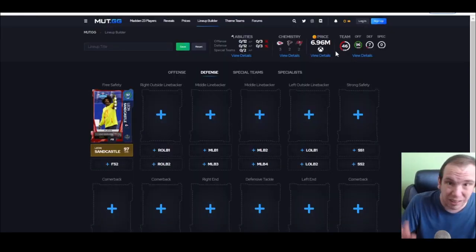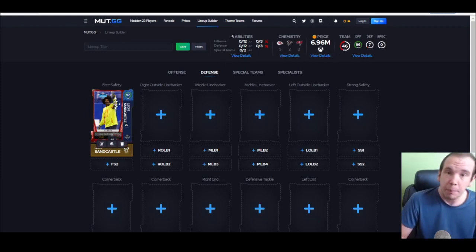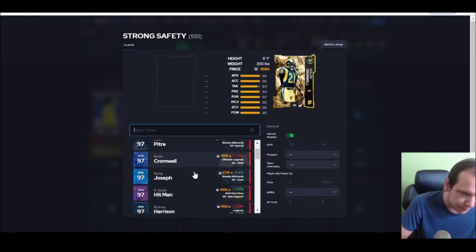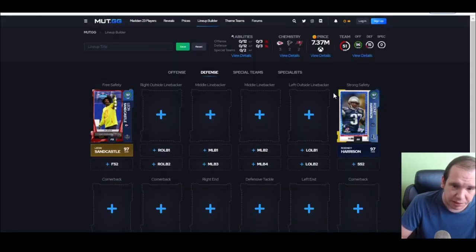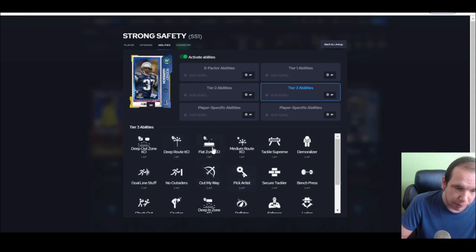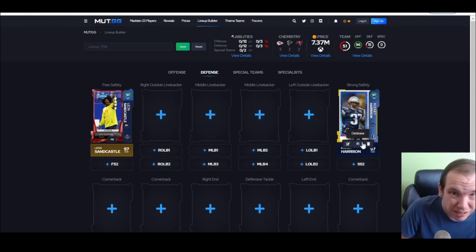Free safety — it's Sandcastle. If you want a guy to throw hit sticks, this is not going to be your guy, but as a coverage safety he's the best in the game. He's aggressive, he cuts off routes, he's so fast you can't outrun him — you can get 99 speed on him very easily. Rodney Harrison is like the best deep ball safety in the game — you can get deep route KO and deep out zone on him, discounts all the way down to tier three, he's aggressive and jumps routes.